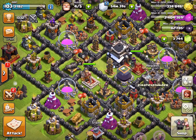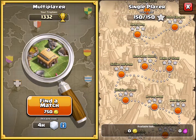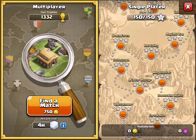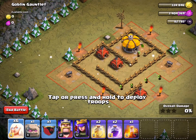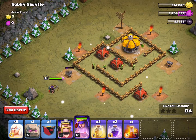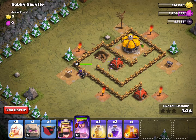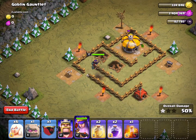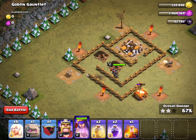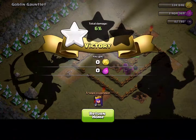Level five is called Goblin Gauntlet. I have six healers ready to go but I don't think I'll actually need them from levels one through ten. I'm going to take this nice and slow — oh, there are some bombs here. I'm going to use the queen's ability and take out that last building. That was level five.